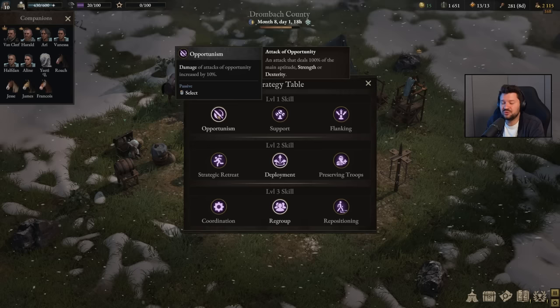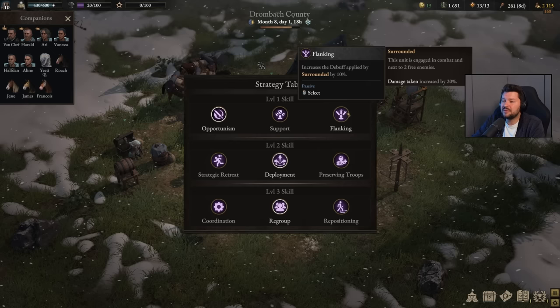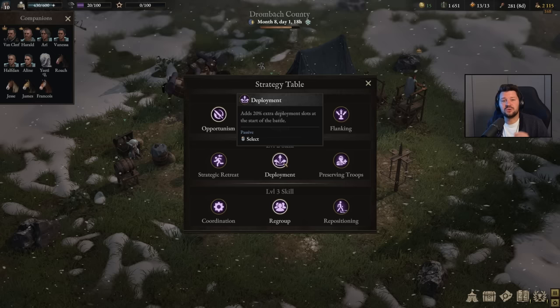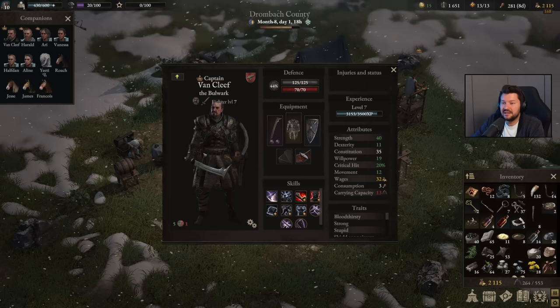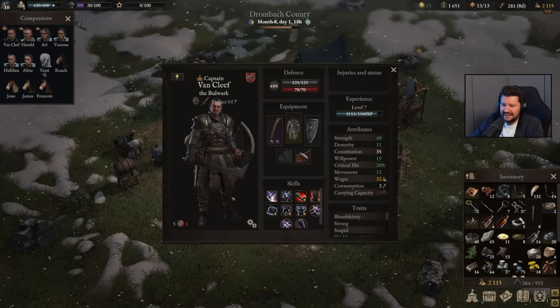I think all level one skills are pretty good. I like to go with opportunism so you deal even more damage with attacks of opportunity, which I do a lot with Van Cleef. Support is also a nice one if you prefer a more defensive approach, while with flanking you can increase debuffs by surrounding enemies to deal more damage with backstabs. On level two I really like deployment as it gives you 20% extra slots at the start of each battle, and on level three you can make those slots pop up closer to each other.